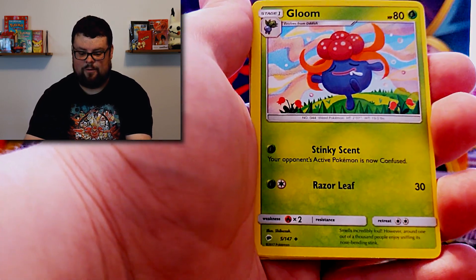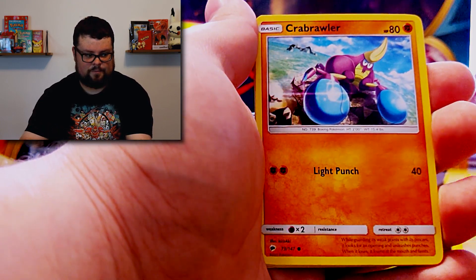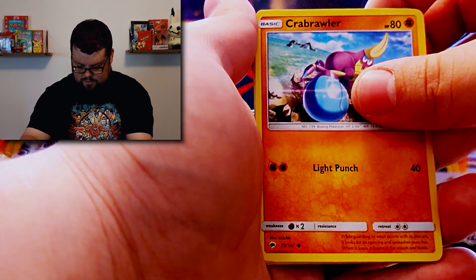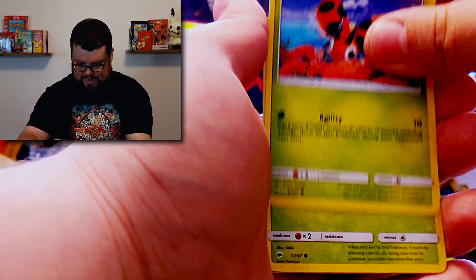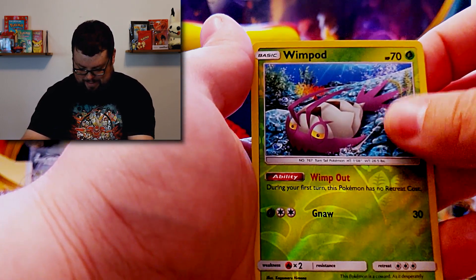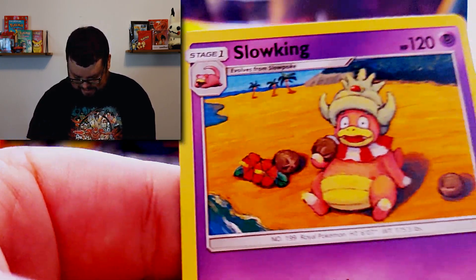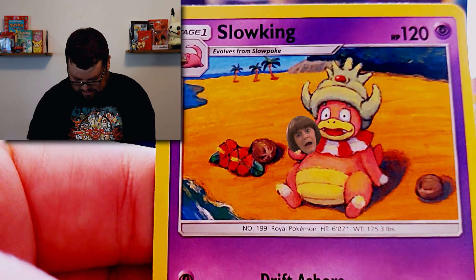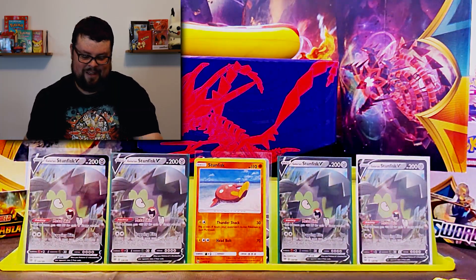Escape Rope — very cool. Gloom, Tynamo, Crab Brawler, Inkay, Ladyba, Caterpie, Wimpod — I actually really enjoy Wimpod, so we're going to put that one off to the side. And for my final one it is a Slowking — non-holographic, but he's still looking extra relaxed at the beach eating his coconuts. That is an awesome card.